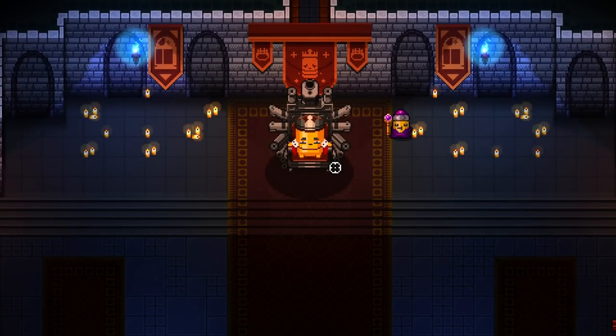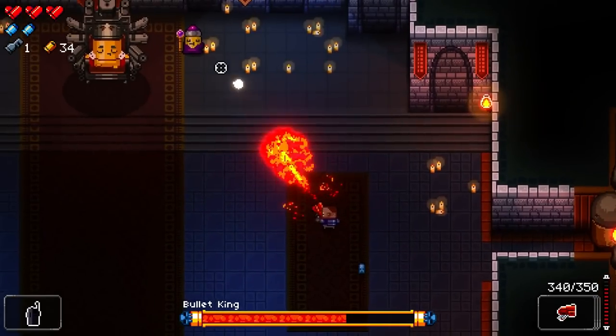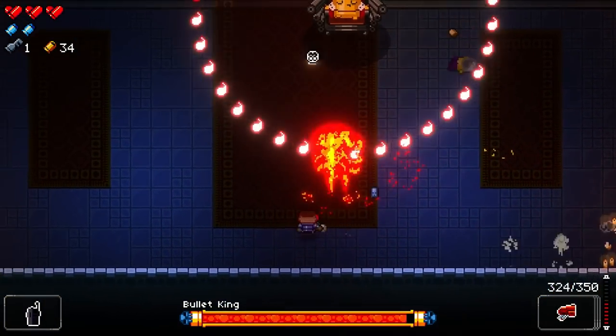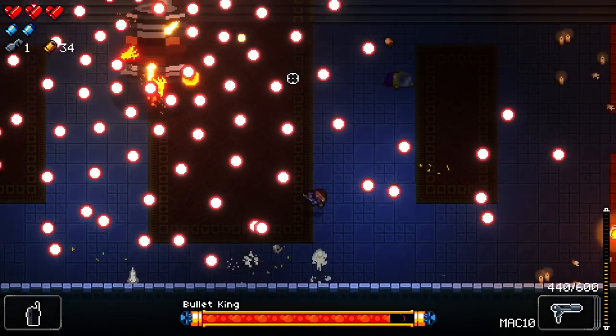Here's our first boss. Bosses are noted by that little special door — pretty obvious that you're about to enter a boss room. This one's the Bullet King. One mechanic I've yet to really explain here is the dodge roll — this is what the whole game is basically based on.